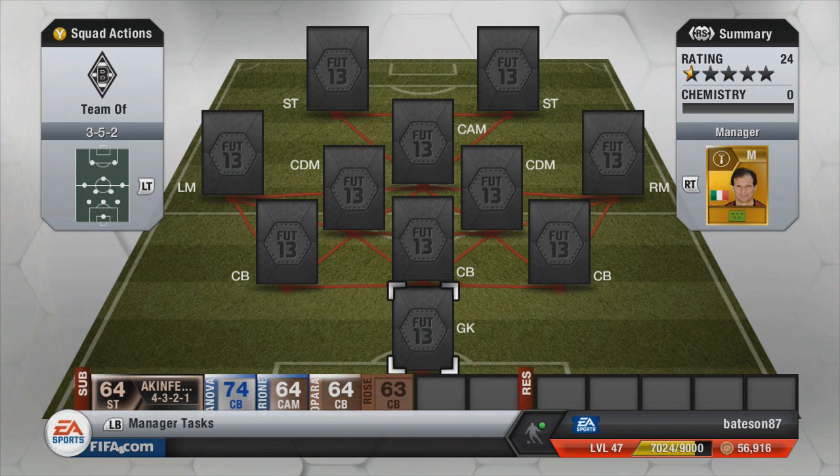This squad builder will feature some special cards because we're going to attempt to build a rainbow team. This includes all 16 types of card in the game, ranging from a non-rare bronze, a rare bronze, a bronze inform, a bronze Team of the Season, then a silver non-rare, a rare silver, a silver inform, a silver Team of the Season, then gold: non-rare gold, rare gold, Team of the Season gold, and inform gold.